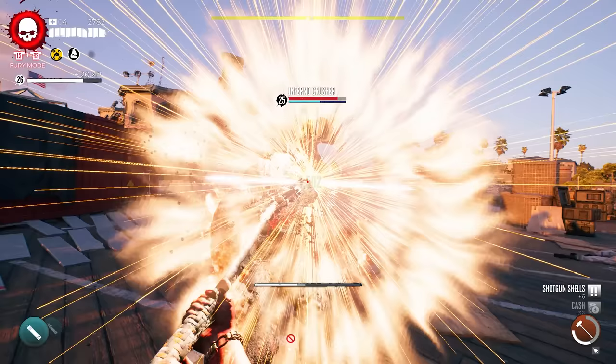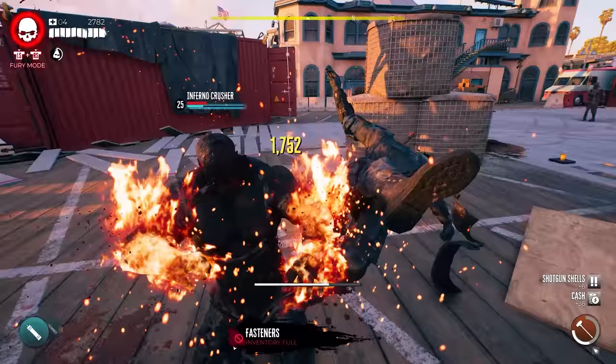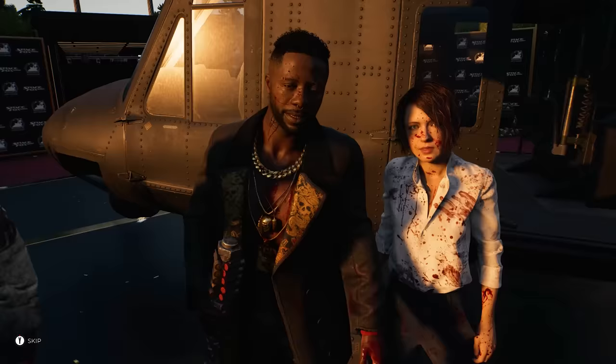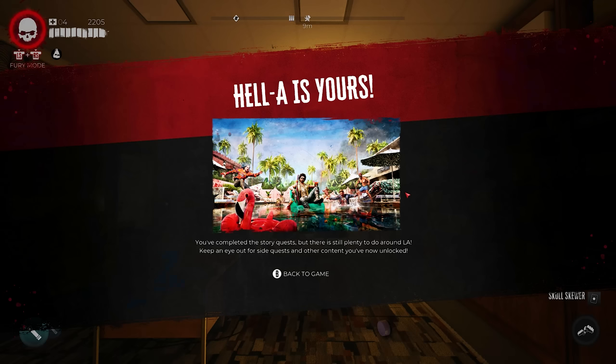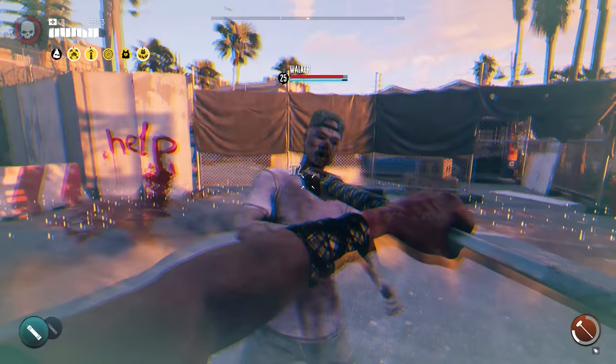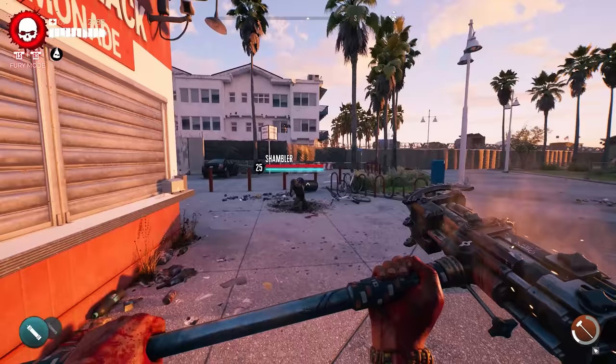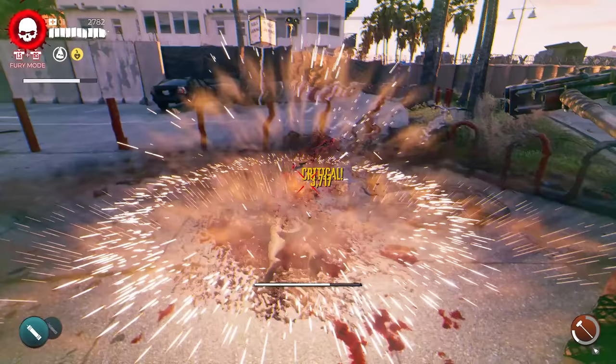For the final weapon you don't have to do anything specific — all you have to do is fully complete the main storyline. Once you complete the last mission, you will be given the hammer from Sam B. This weapon is called Emma's Wrath — a very powerful hammer that does a lot of damage and is fun to use. It has a special effect: if you block a zombie's attack and perform a counter-attack, it will prime the hammer. You'll see sparks on it, and once you kill the zombie, the next zombie you swing at will trigger a massive explosion.